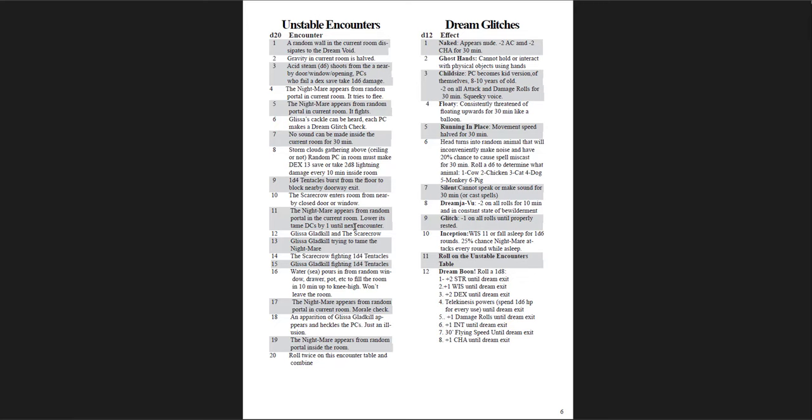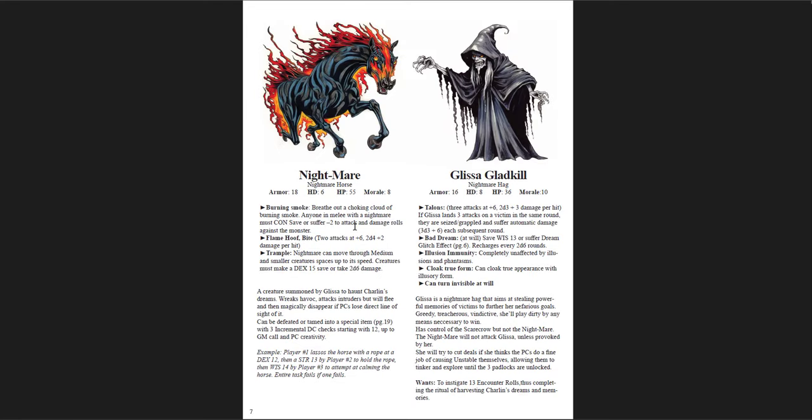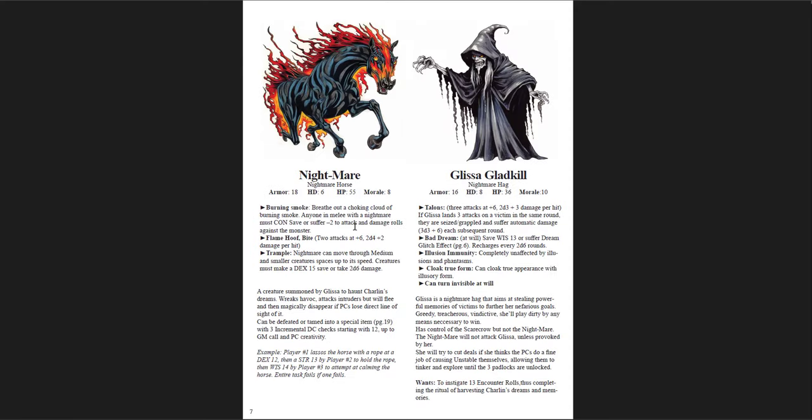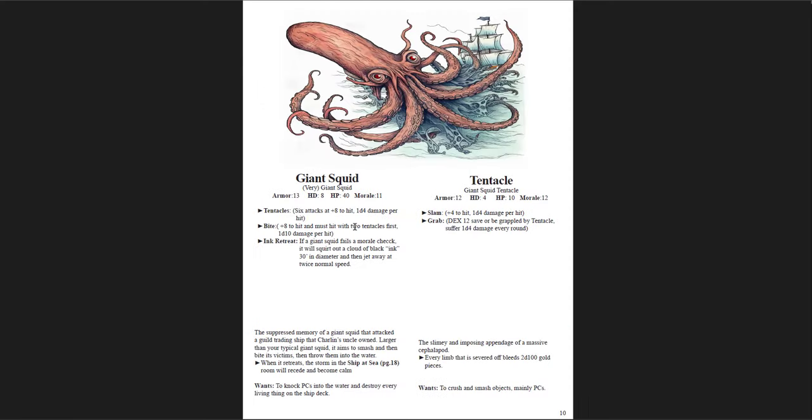For the most part these dream glitches are ridiculous things that will be funny for your players and are very dreamlike. You have a cast of characters — just like Willoughby Hall — but these are mostly things to fight: the Nightmare, Glissa, the Scarecrow, the Boggle Swarm, the Glass Treant, Burwaz, Giant Squid and its Tentacle. The Burwaz is the only non-fighting creature you're not necessarily supposed to fight initially. The rest are just intended to fight. That's another thing this adventure doesn't do quite as well as Willoughby Hall.